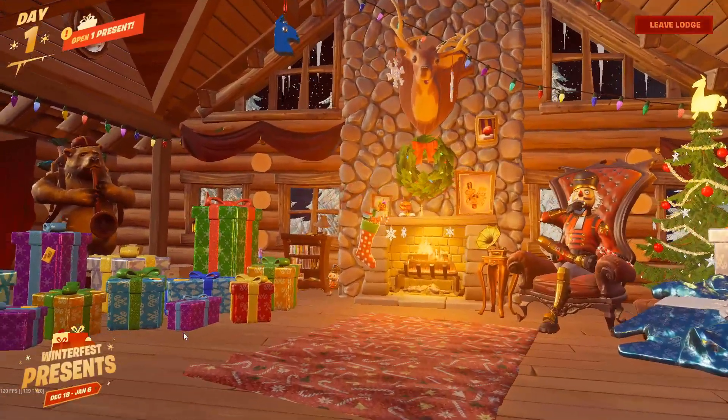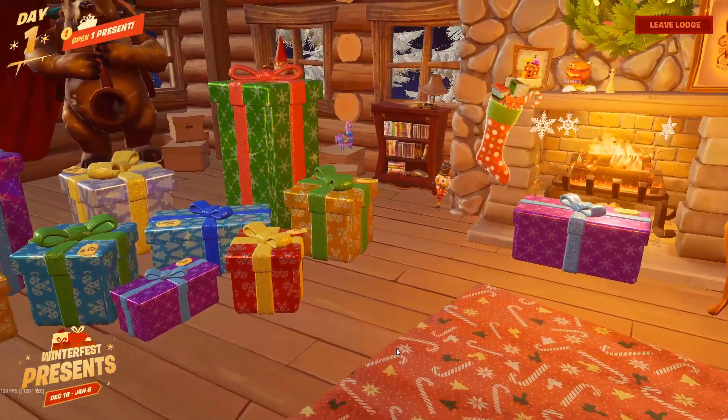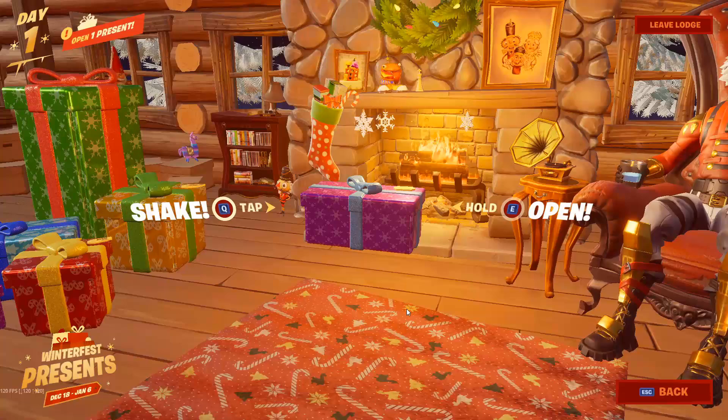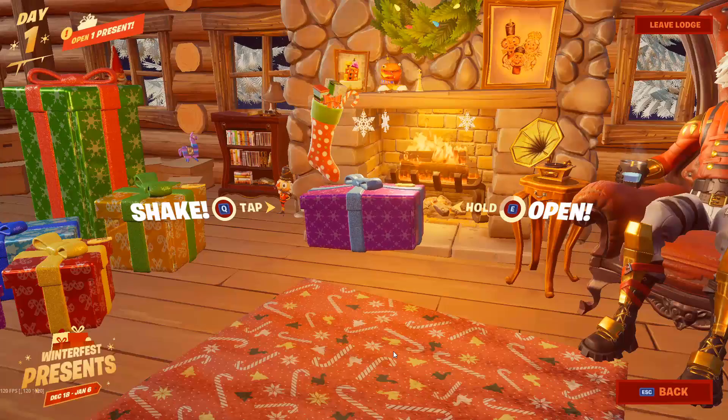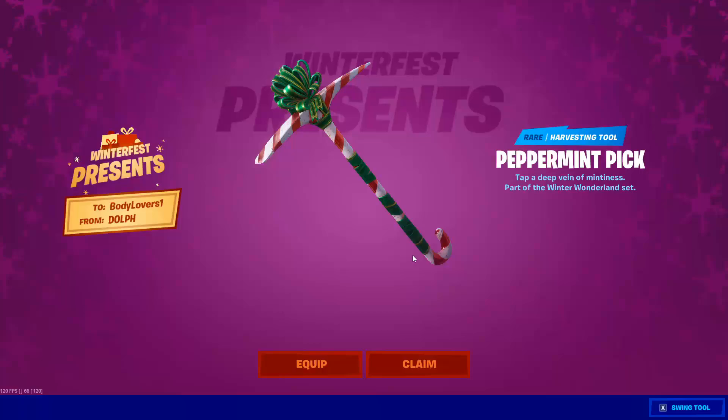Let's try on another account. By the way, this is the day one present — the purple present. It may have a different shape but it's still a purple present, so remember it must be purple. Let's open it — and yes, it contains the pickaxe! All you have to do is pick the purple presents and you will get your pickaxe.